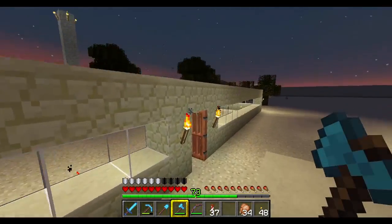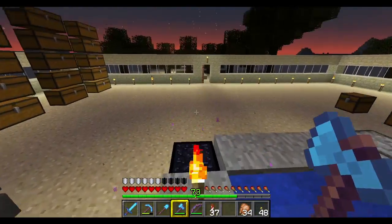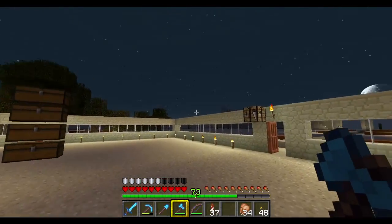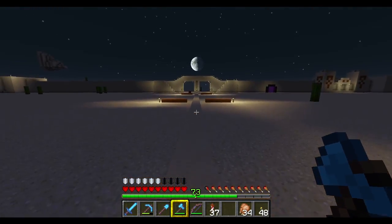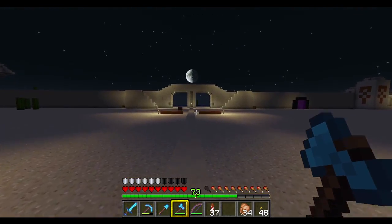So the very first thing we're gonna work on is the squid farm. That was the whole reason I wanted to find a desert — so that I could make a squid farm. And unfortunately, you can't really tell from here, but in every direction there's water. So somehow we managed to get surrounded by water. Not the best planned layout, but it should be fine.